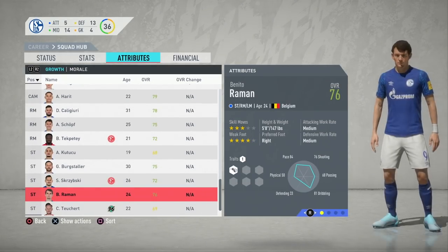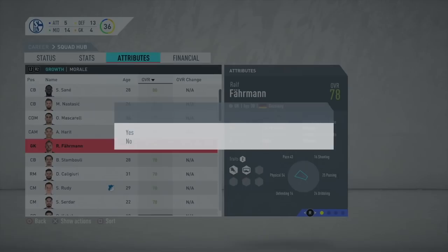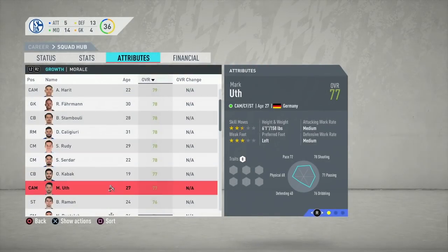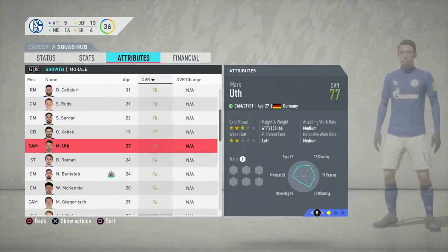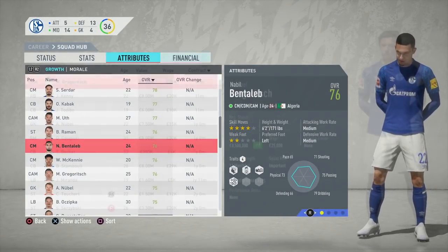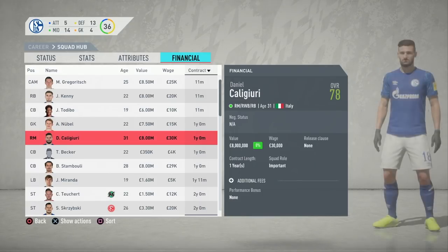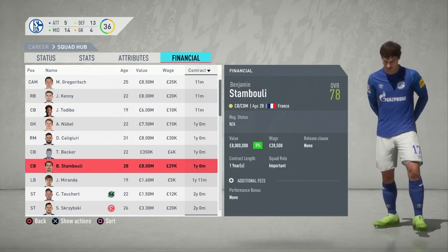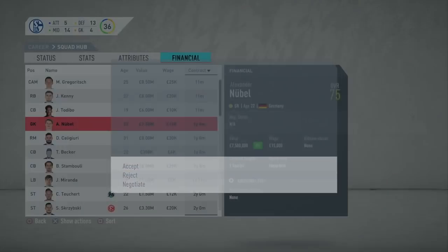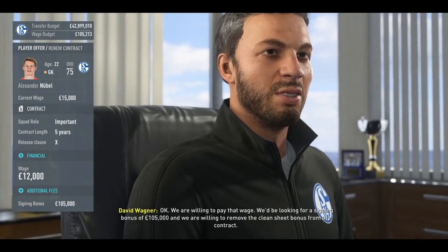Cattucu the young Turkish forward — there are a lot of exciting prospects in this Schalke team. You've got great groundwork already laid down, a ton of money, a decent team, and very low objectives — just needing to finish in the Europa League and reach the last 16 in the DFB-Pokal. With no European football, you also have a ton of players out on loan right now that are really decent and have a role to play.